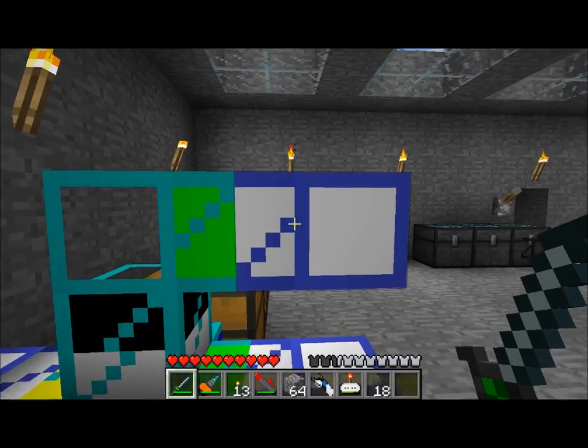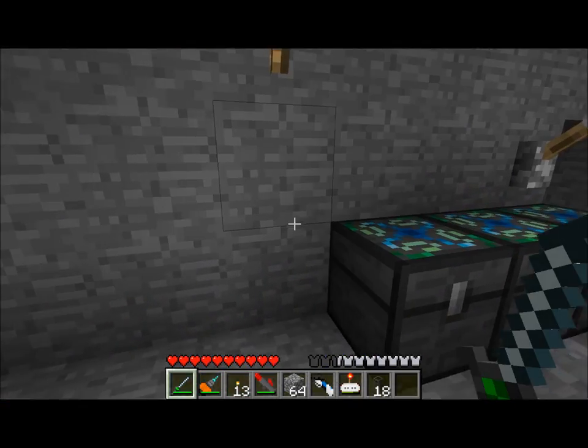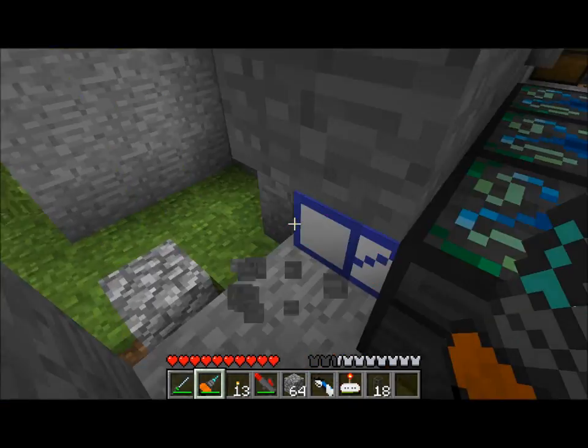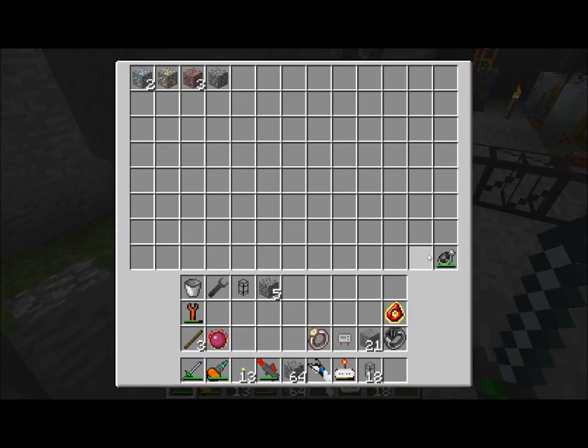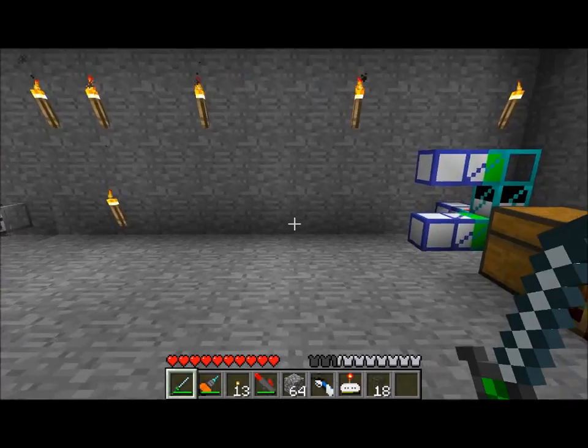Cobblestone is sent up across frequency 8 and gets dumped into this chest here — you can see frequency 8. And this chest has a gem of eternal density in it, which is a piece of Equivalent Exchange. You can see items coming in automatically here and getting compressed down to iron from cobblestone, then from iron it gets compressed to gold, and then eventually to diamond. So that's what happens to cobblestone.